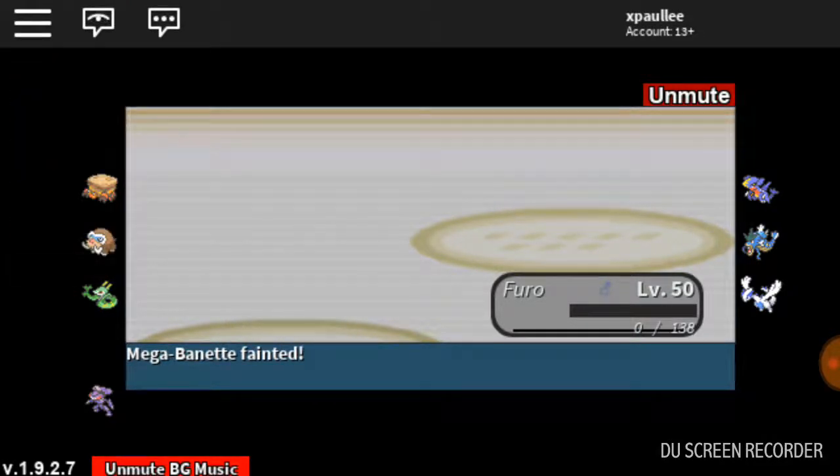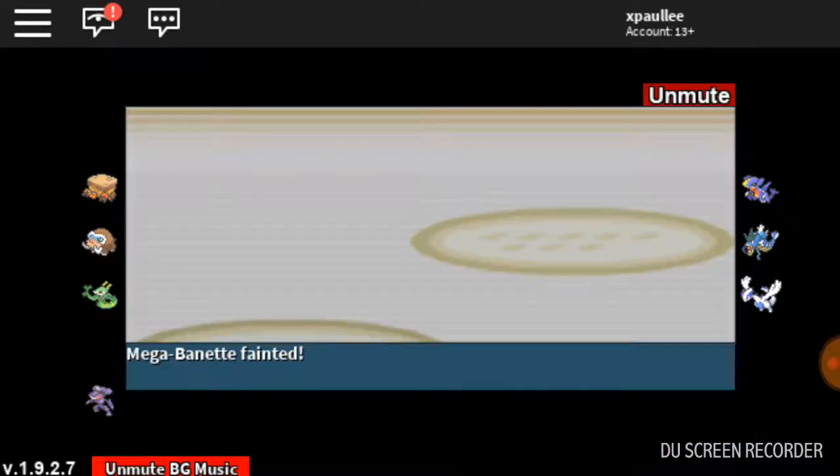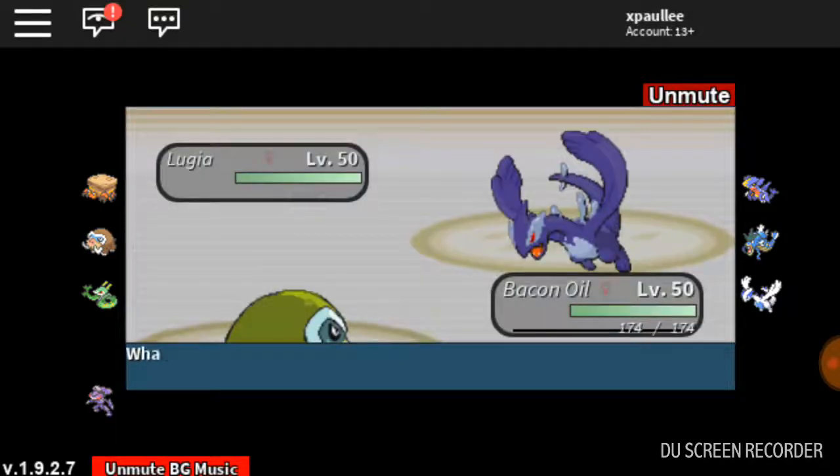Ha ha ha — it looks actually pretty cool. Mamoswine is gonna be very useful, so I'm not gonna waste him right here. He's going to the Lugia — can we get the Ice Crash off? Hopefully it doesn't miss this time. Can we outspeed and get the flinch? We don't outspeed — he's going for the Earth Flinch. Lugia has very, very bad defenses... I'm not sure what Wish was thinking when he gave the Aura Lugia the Earth Flinch.